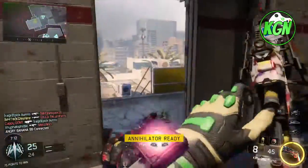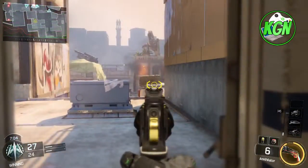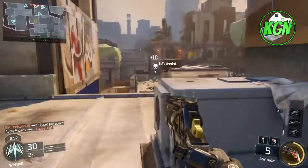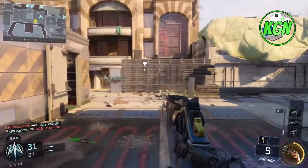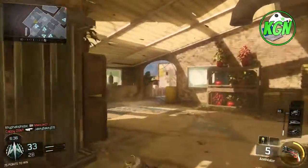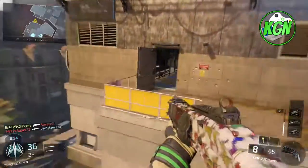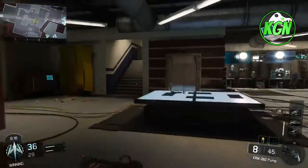We got a UAV, that's awesome. I'll pull out the annihilator pistol because this is like the one-shot pistol. Alright, it should be good. Where are these guys? That guy somehow disappeared on my mini-map. Did they just flip entirely on this map? Because I can't find anybody. There we go — one kill with the annihilator. Sometimes I don't even get one kill with it. But no ghost, stay ghosted.